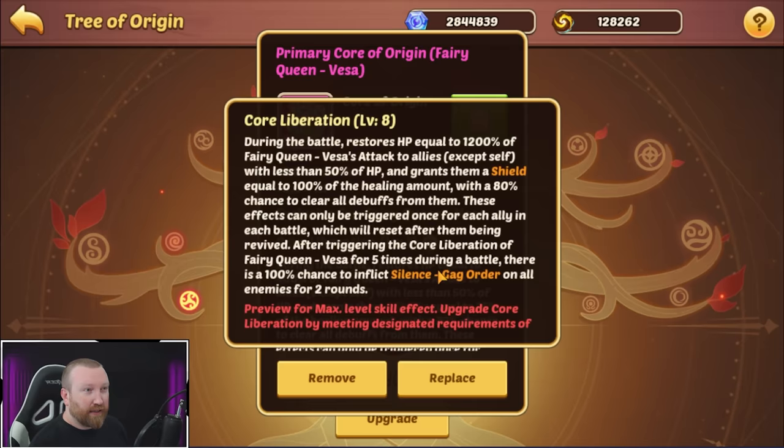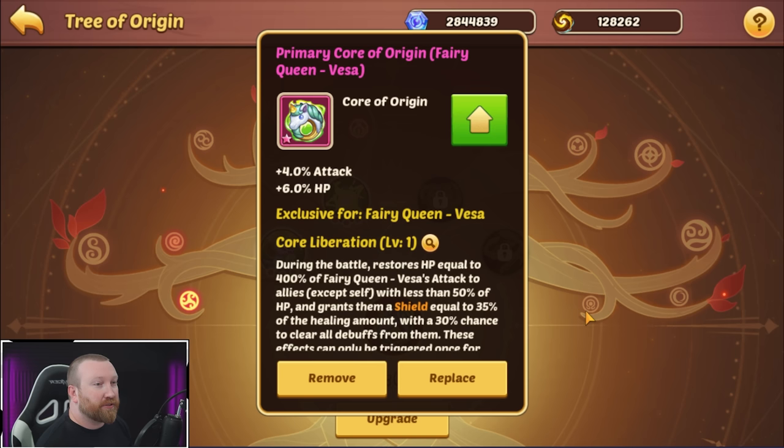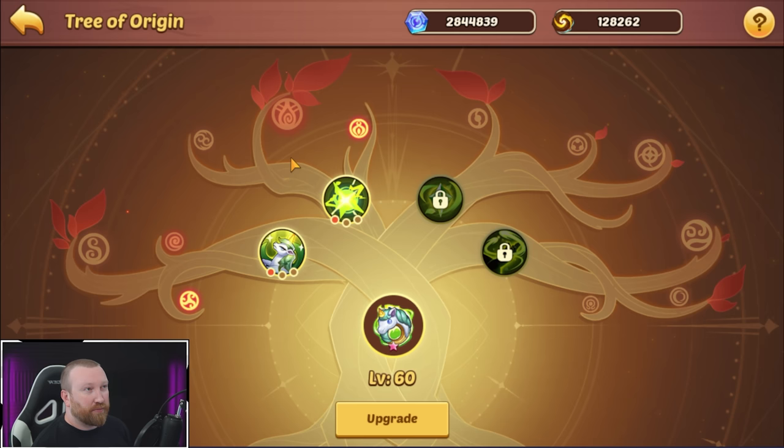When it goes all the way up, it grants a shield equal to 100% — starts at 35%. The one I've really been wanting: during battle, it restores HP equal to 400% of her attack to allies with less than 50% HP, grants them a shield equal to 35% of that healing amount, and has a chance to clear debuffs. That's really really good for pushing new content. I really want to try to push the primary core up higher.